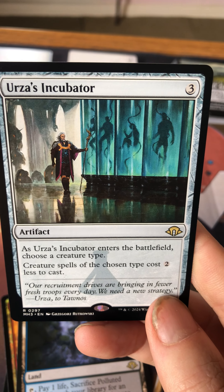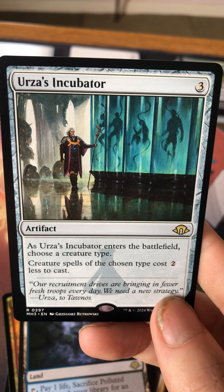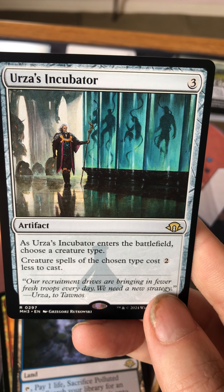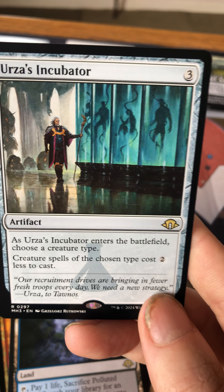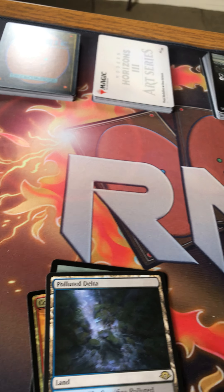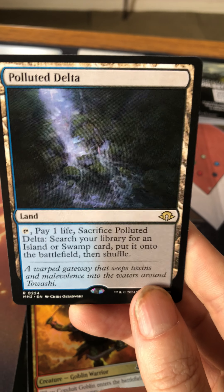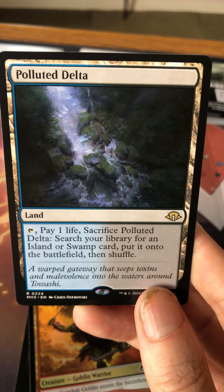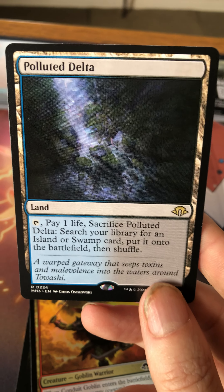Urza's Incubator is the rare in this pack — it harks back a while. It's a three-mana artifact where you choose a creature type, and spells of that chosen type cost two less to cast. It's great in tribal commander decks, especially ones with large costly creatures.